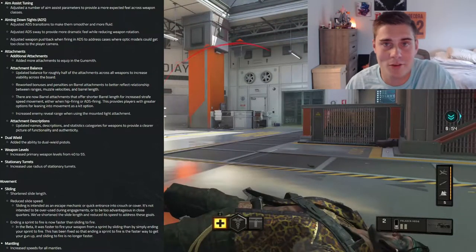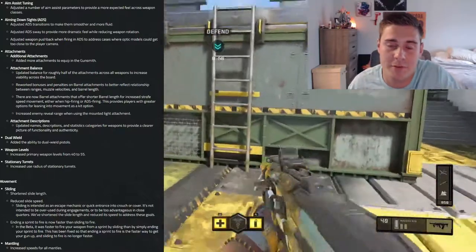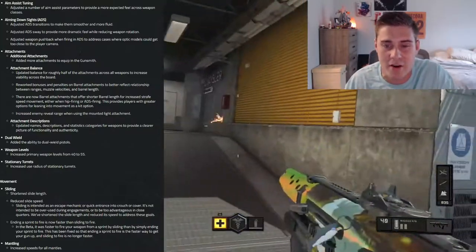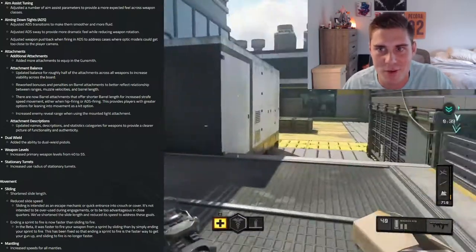Dual wield pistols — how can you not like that? Weapon levels have been bumped from 40 to 55 expected in the full game from the beta. For stationary turrets, they increased the use radius, though I don't really use stationary turrets much.